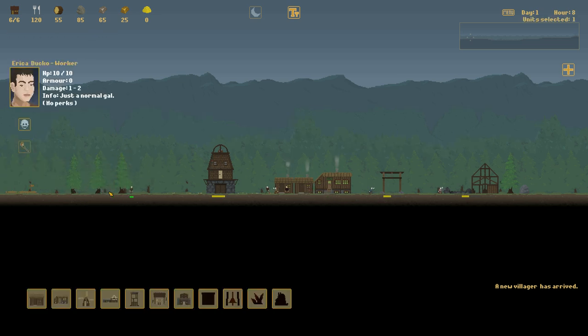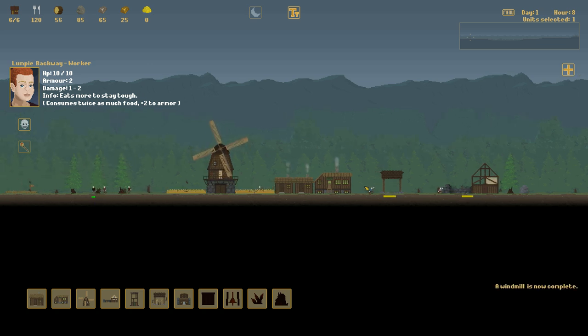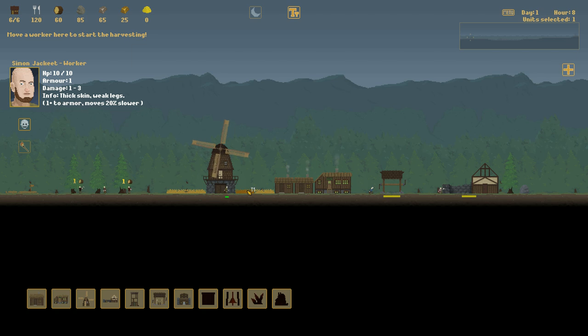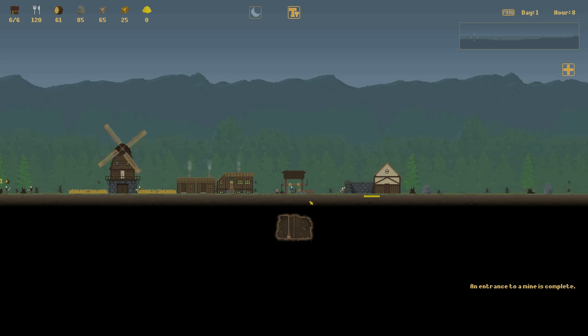New villager — just a normal gal, no perks. They don't have to carry resources back or anything like that; they just automatically generate resources as long as they're doing the work. If you want to harvest food, you right-click on the field itself. Clicking on the little ladder button will just bring them up here — it doesn't actually do anything as far as I can tell.